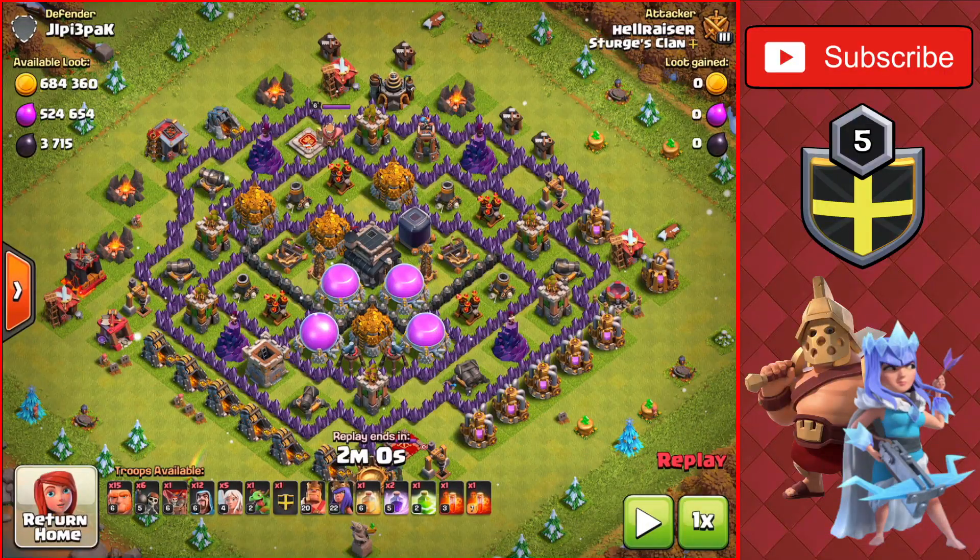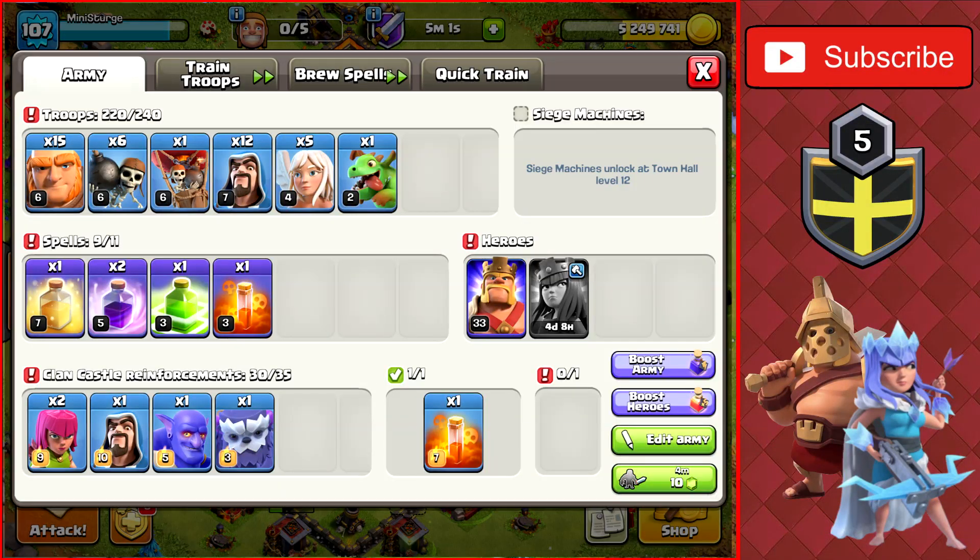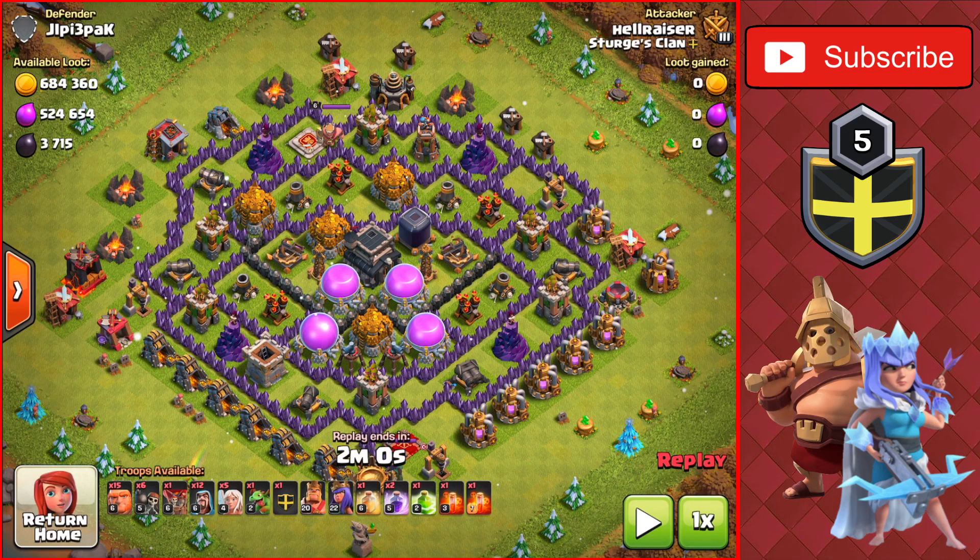The first attack strategy is the GiWi, which is Giants and Wizards with a Queen Walk. This strategy is used for farming, but you can also use it to push in the early leagues if you want a bit more loot while upgrading heroes or walls.